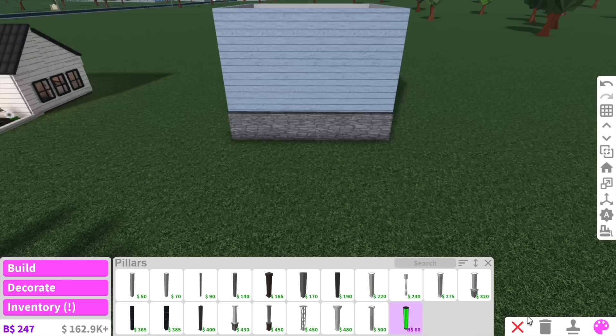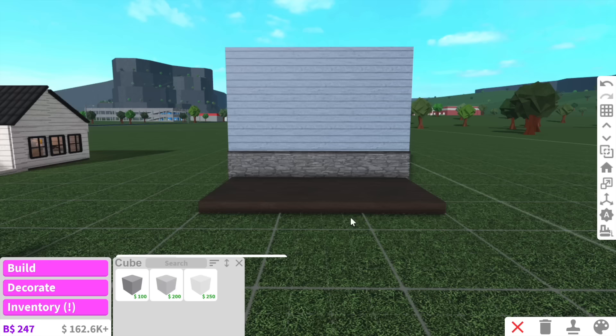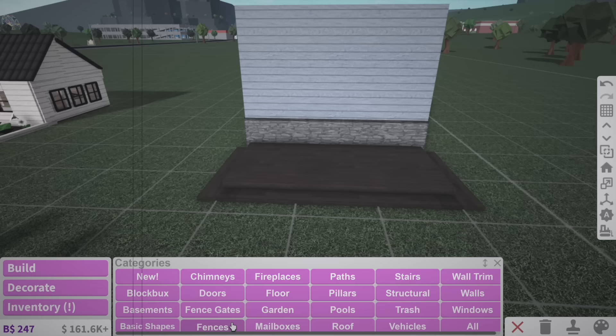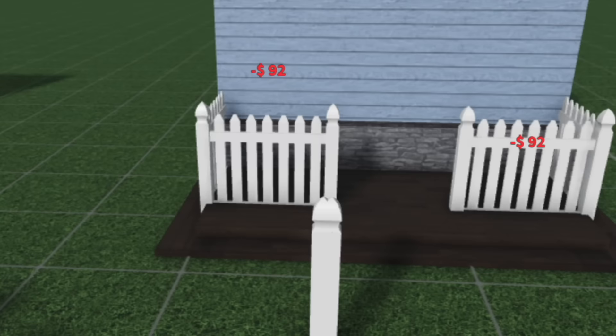I'm thinking we should add a porch as well — a little patio at the front. Now this is where we can use basic shapes. So we've got the patio, we just need a little step up. That is one good looking patio! And we can add a white picket fence — I really really wanted one, and it fits. We just need one like this and one like that.